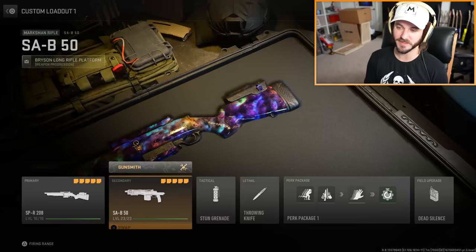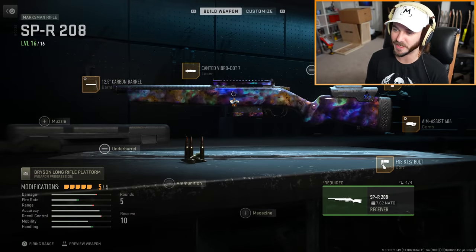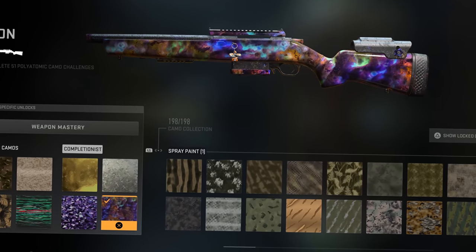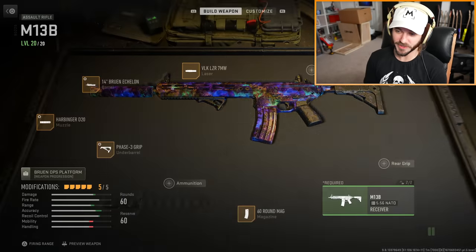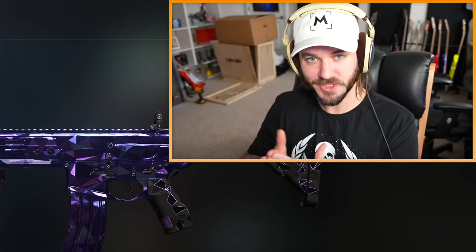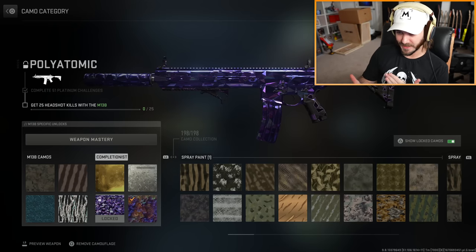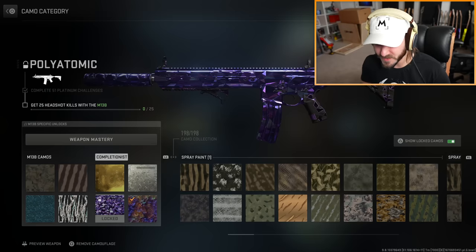If we take a look at a lot of the base guns in the game like the SPR and the SAB — this canted irons swap class I made — you'll see that I have Gold, Platinum, Polyatomic, and Orion unlocked for these guns. For some weird reason these camos are just bugged for some of the DLC guns. If we look at the M13B, I can't get Platinum or Polyatomic for this gun at all. I have all the camos for the Victus XMR and can work on progression for the BAS-P SMG, just not this gun.